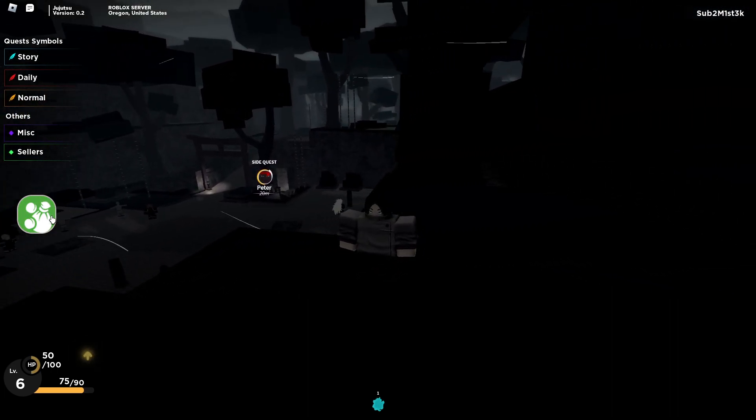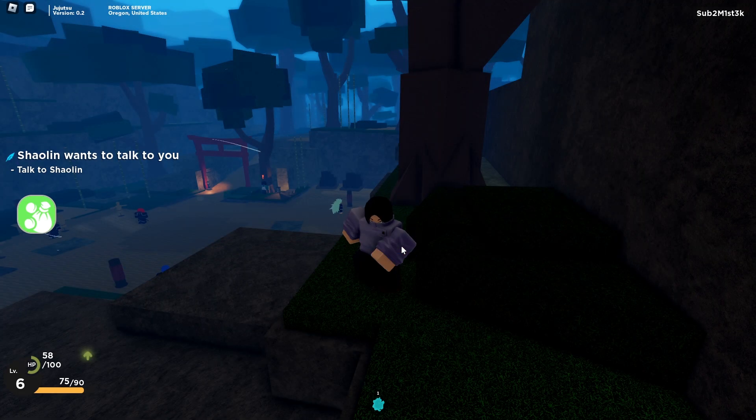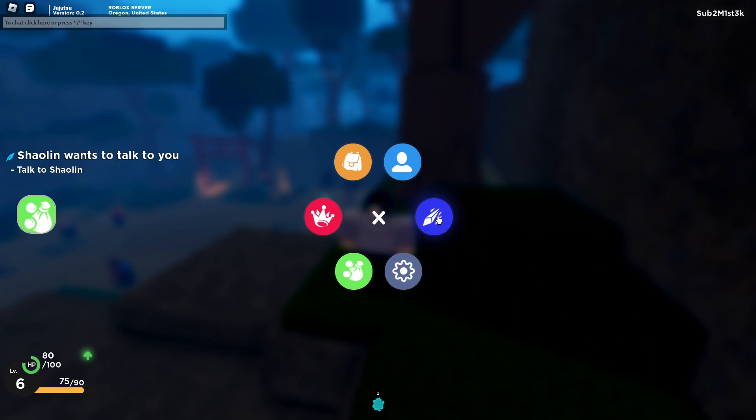There's also extra information right there. Menu is M — right here you can make your party. This is your inventory where you get to equip stuff. And here's your profile and stats.